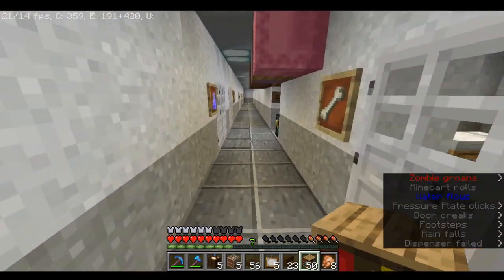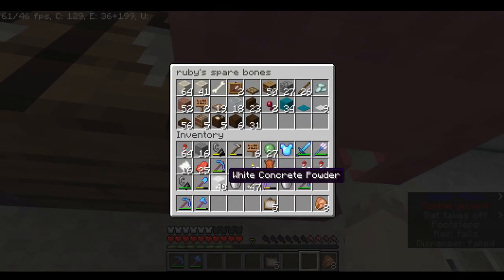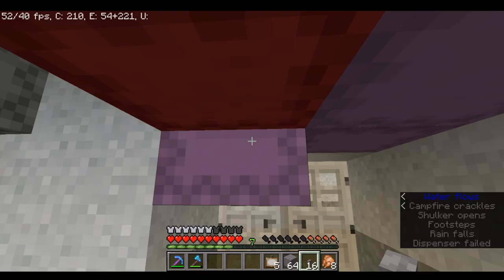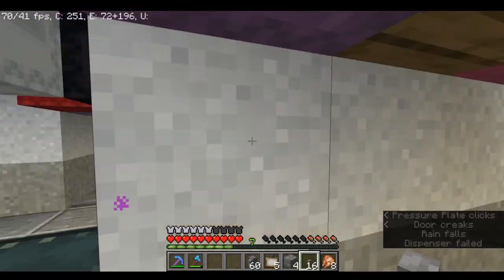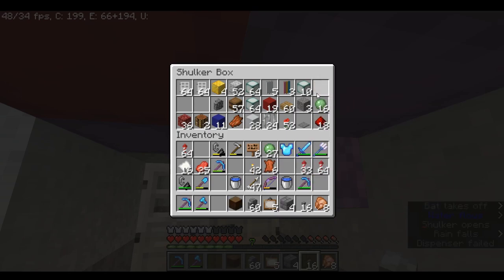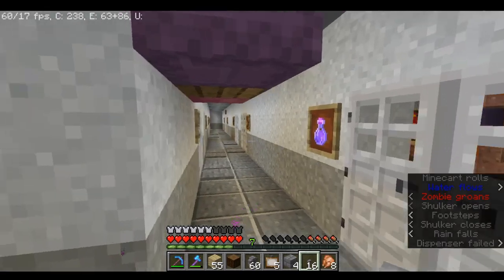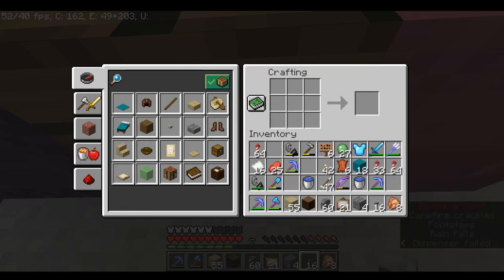The next important thing is the computers that every single room has to have. This is a requirement — because how else are we supposed to play Minecraft together? I have paintings on me but surely not enough. So let me find... I have a box full of wood, probably right here. Yes! I'm a very smart Minecraft player. We're just gonna make some paintings because we need them.